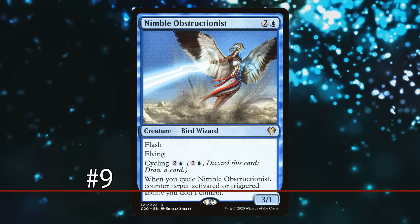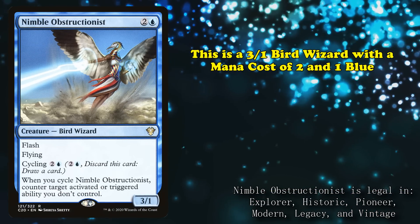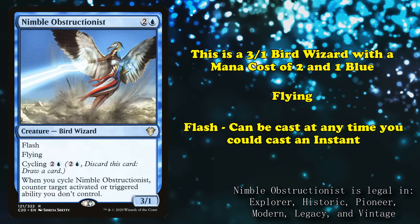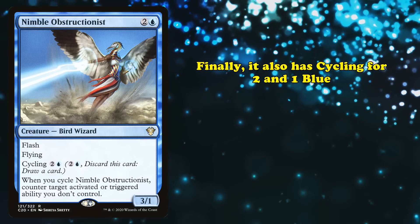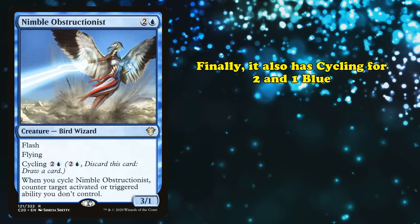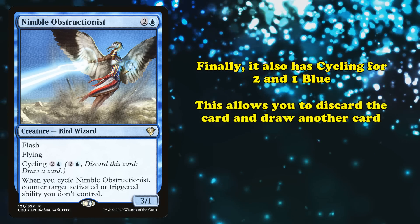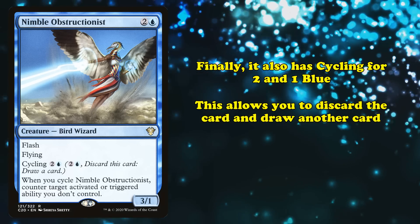At number 9, we have Nimble Obstructionist. This creature is a bird wizard with 3 power, 1 toughness, and costs 2 generic and 1 blue mana. It has flying as well as the keyword flash, which means it can be cast at instant speed. Nimble Obstructionist has a third keyword as well: for 2 generic and 1 blue mana, you may choose to cycle the card instead of casting it. Cycling discards the card, then draws a card to replace it, leaving it essentially neutral in card advantage.